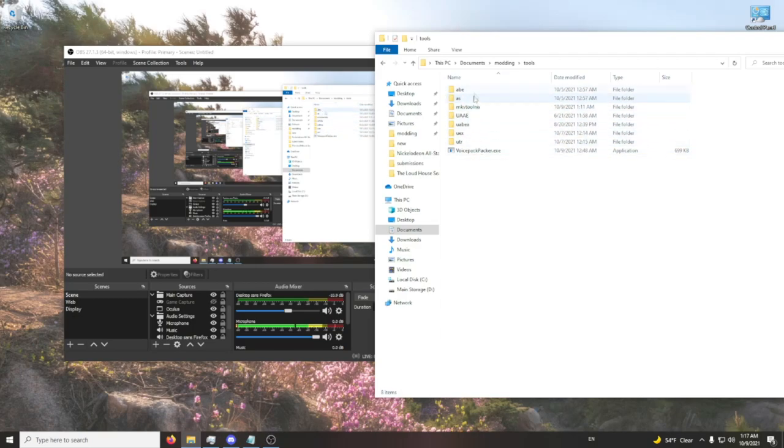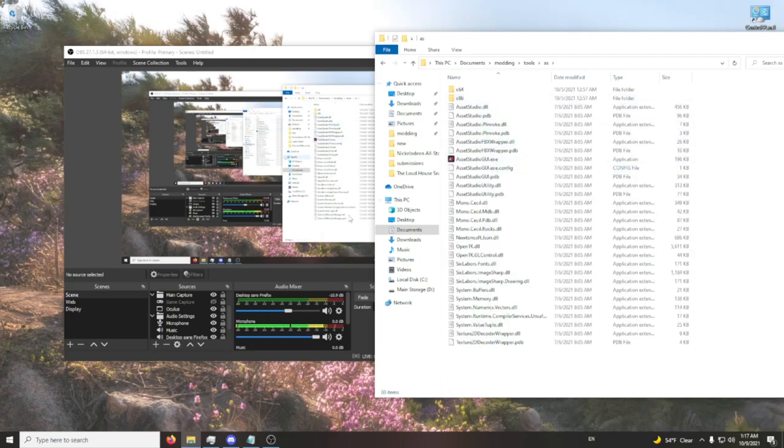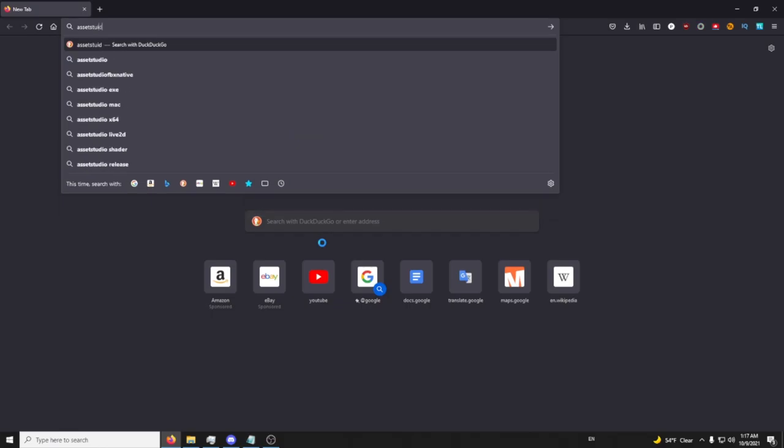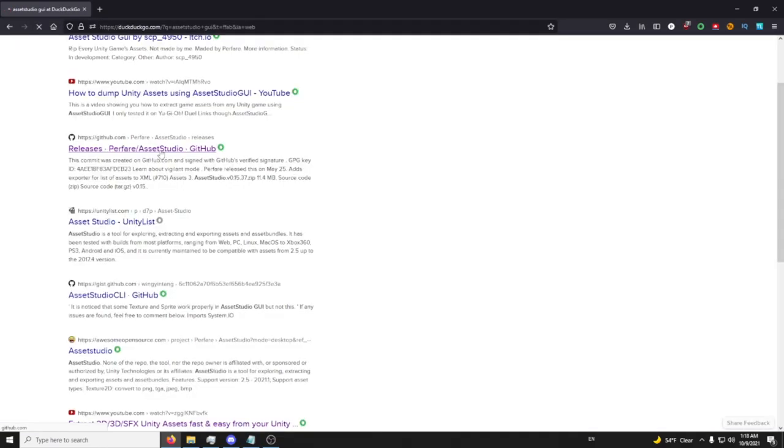All of these used to be the ones I used. The only two I use now are Asset Studio GUI and MKV Toolnix. Asset Studio GUI — to find that, just type in 'Asset Studio GUI' and it'll be right here.